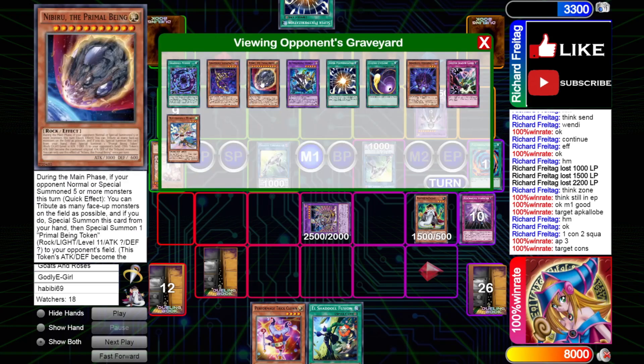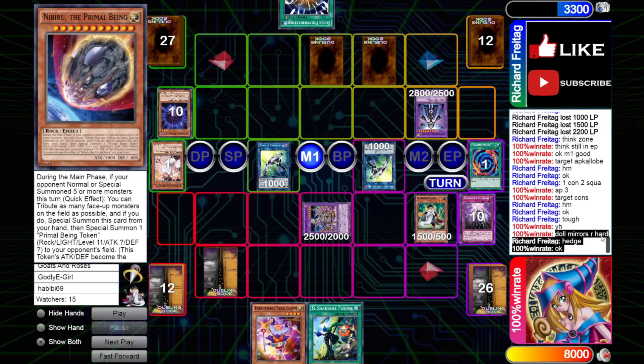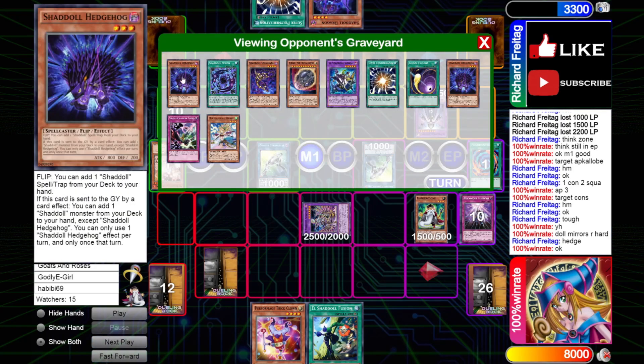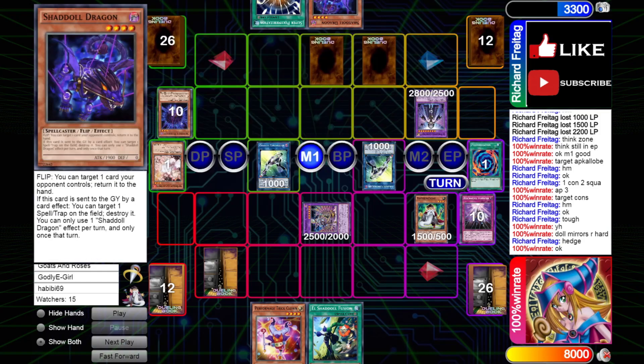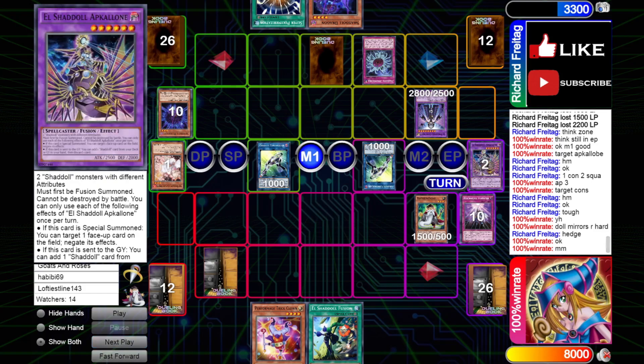He sends a Nib and a Squamata. I guess he just doesn't have any good Light targets — I think he should have sent an Ecclesia because you can bring back Ecclesia off of Cross Sheep. It's very important to remember that — it could have potentially been huge later on. He is correct that Shadal mirrors are quite hard because your deck is just so grindy. We resolve the Squamata sending Hedgehog and adding Dragon, then activating Dino Miscis to banish the Apglone, discarding the Dragon.